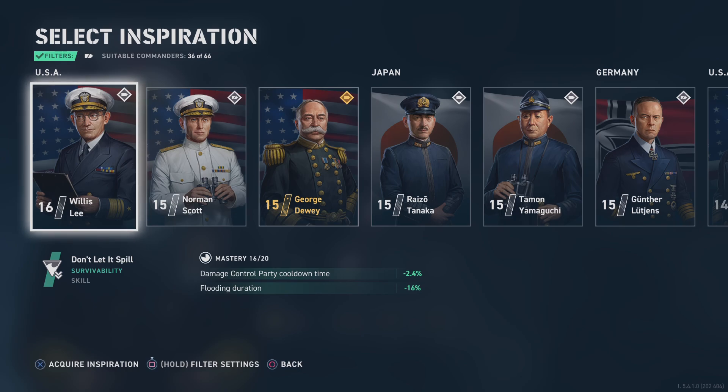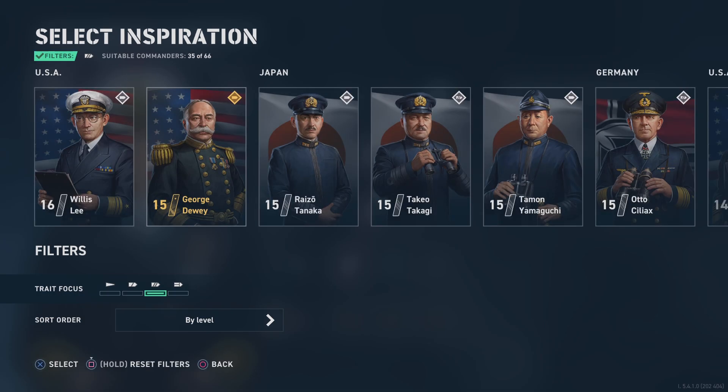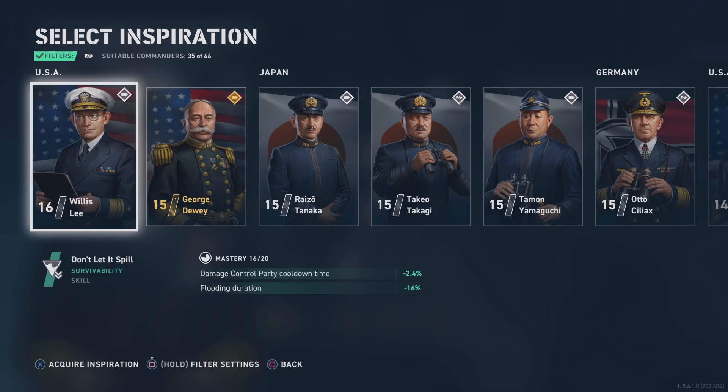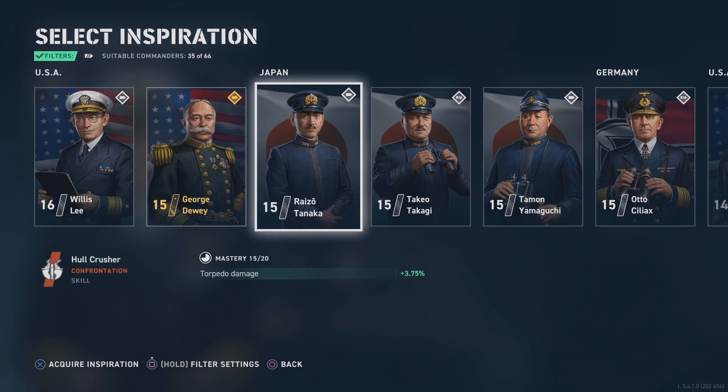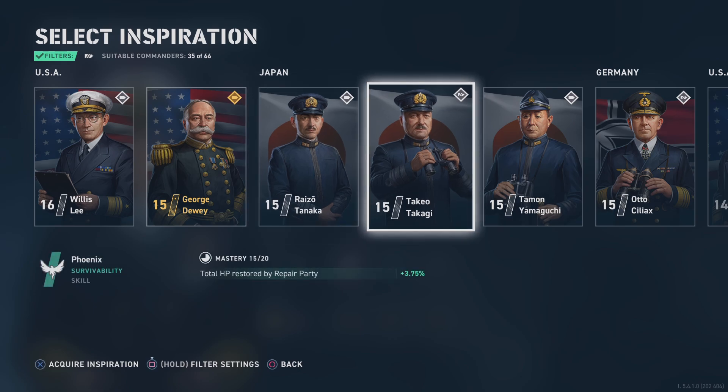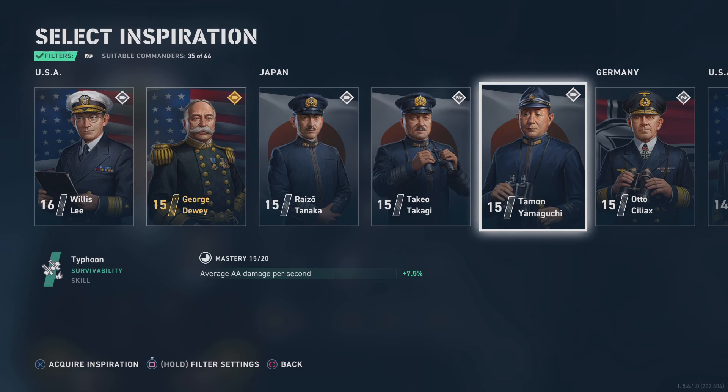We're going to find something that goes with his main battery from all the captains I have across different countries. It doesn't have to be the same country — it just depends on the inspiration. Since he's a battleship commander, I'll filter by battleships. Willie Lee and George Dewey are versatile and can go on any ship type. Looking for battleship options: flood and control damage, torpedo detection, torpedo damage — no. Total hit point recovery — not bad. AA per second — that's what I'd use for aircraft carriers.